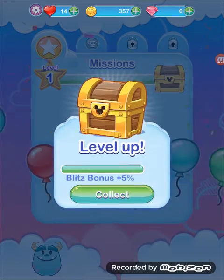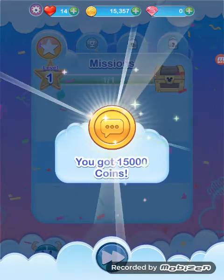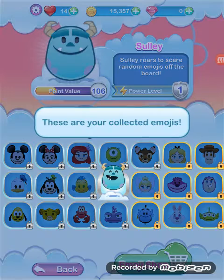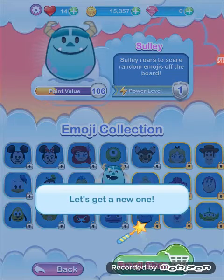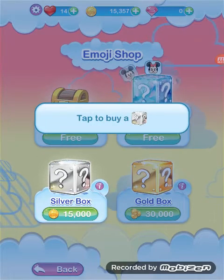Level up! Oh yes! Let's use your coins to get a new emoji — ooh, new emojis. These are collected emojis. Let's get a new one. Tattooed by a silver box.